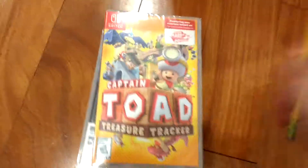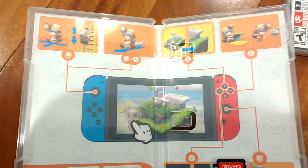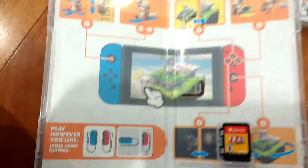I'll open Captain Toad first. People aren't really that excited for Captain Toad, but Captain Toad's a pretty good character. I'm personally excited for both equally, because I didn't really finish Captain Toad on Wii U, so it's good to have it on the Switch. Inside is the cover art, a cartridge, controls, how the game works, and 'play how you like.'